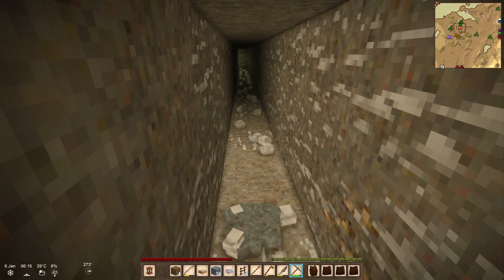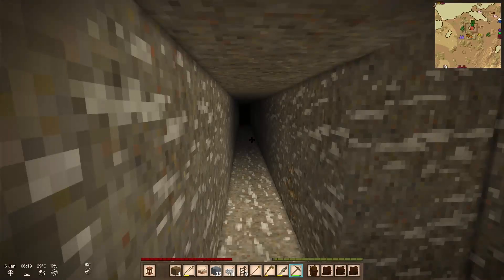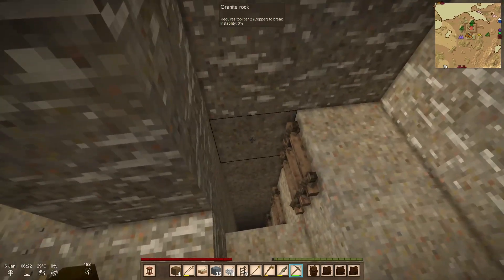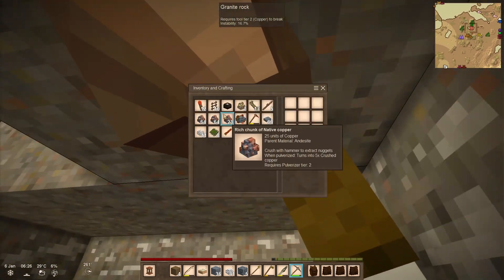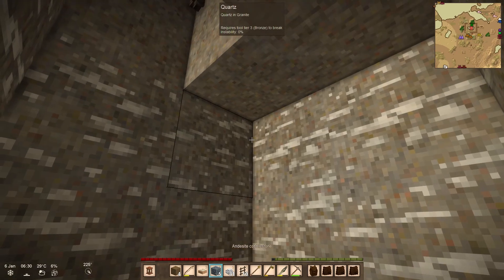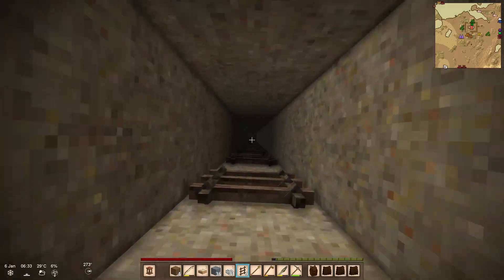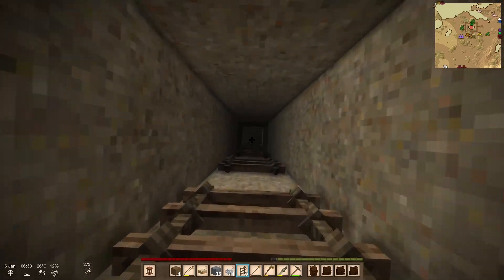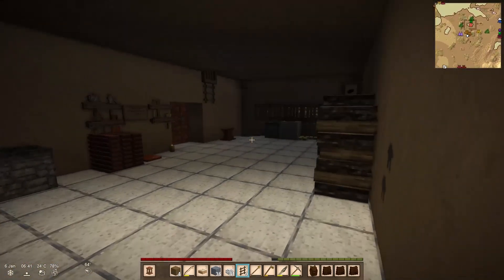We don't need andesite pebbles — we have literally a box and a half of them. What I'd like is to go upstairs and finish chiseling these silly windows, to know for sure whether I'm going to be needing any more andesite or not. I don't think I will, but the one time I cap off this mine is when I'm going to need them. So let's finish the windows, then if we have enough andesite we can cap off the mine so at least it's not all the way down.